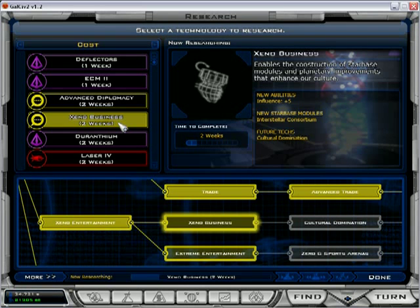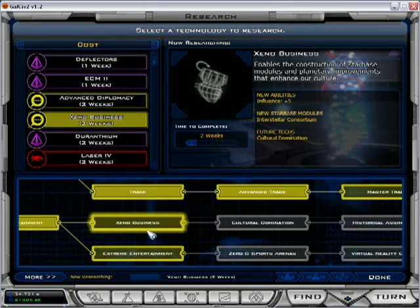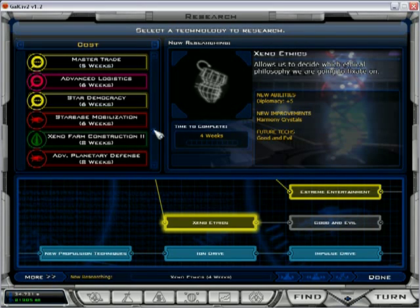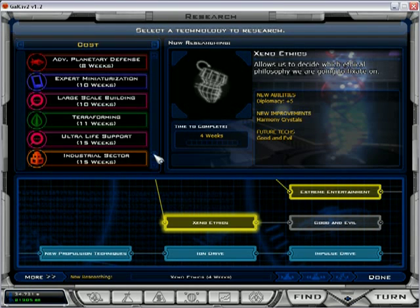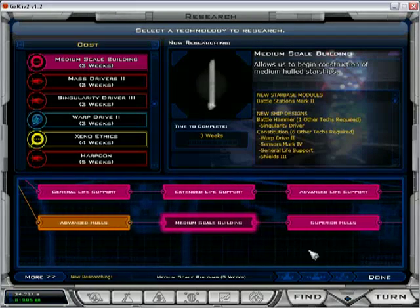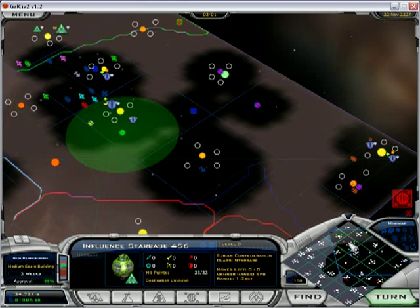We've got good sensors now, that's exciting. This tech tree is really good for building good influence star bases, which is something I may consider kinda soon here. Let's just take a look at our different options. Advanced logistics I may still go for. Large scale building - but I don't have medium. I see what happened - we skipped a level in the tech tree. Medium it is. That won't take long and I want it. We'll be able to build one size class larger for our ships. It's pretty exciting.